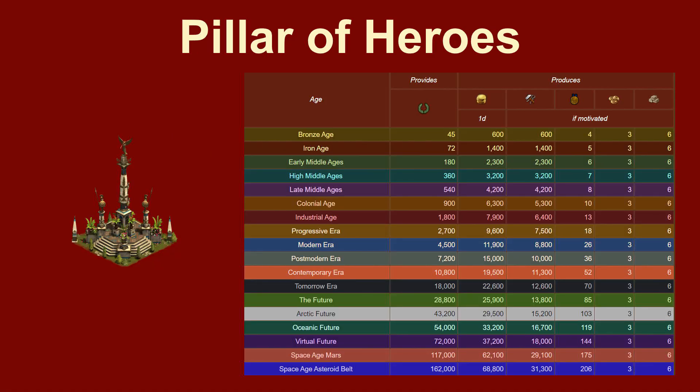The Pillar of Heroes was the main prize in the first Forge Bowl Event in 2018 and it can be upgraded to level 7. This is a very realistic goal and well within reach in this event if you keep your footballs together until that day. The Forge Points, Medals, and Goods from this tower are highly coveted in low ages.